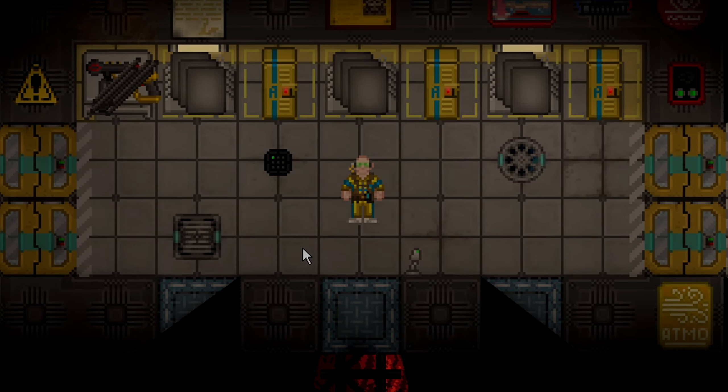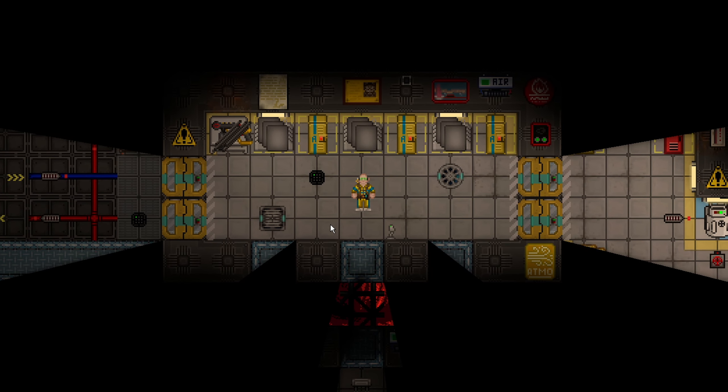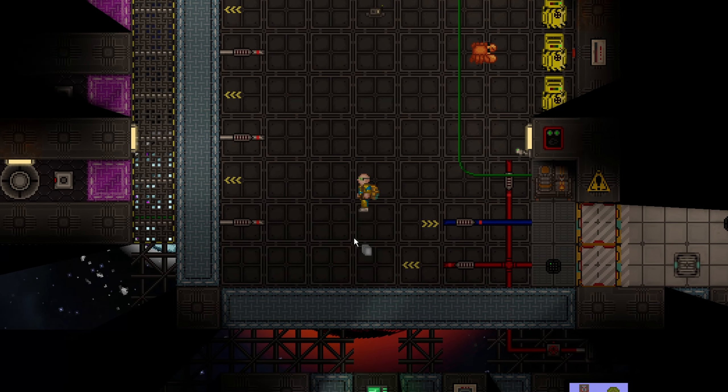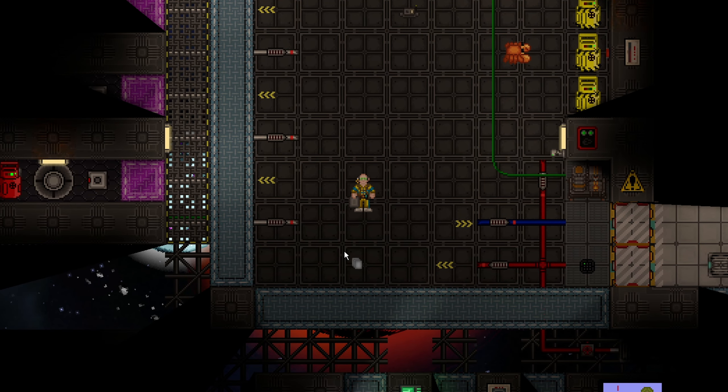Managing temperature of rooms in Space Station 14 is rather simplistic. It really just revolves strictly around Atmos and making sure that Distro itself is not completely botched. That means you have to set up Atmos. Depending on the station, it's easier or harder. On Bagel Station, you have to do everything by hand except the pumps themselves, but it's really not that complicated to set up the Distro.